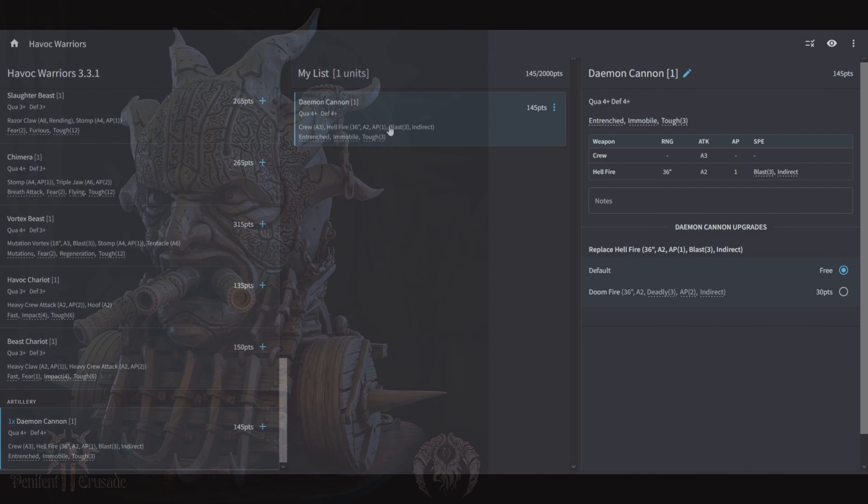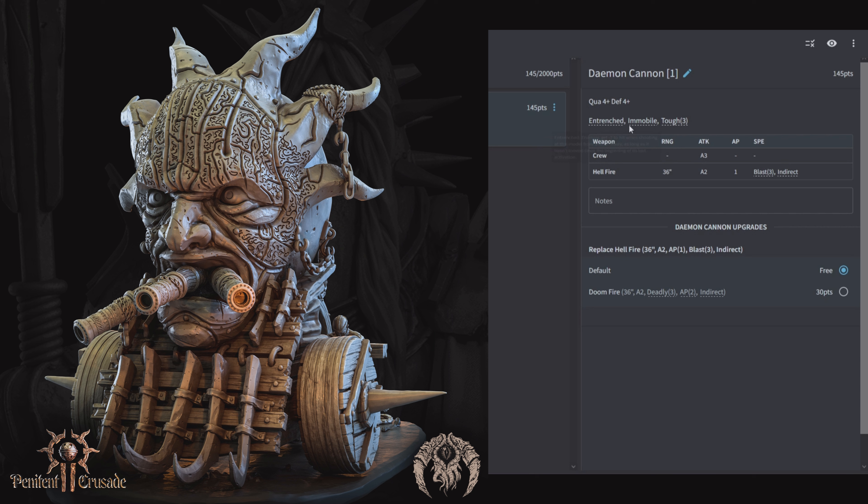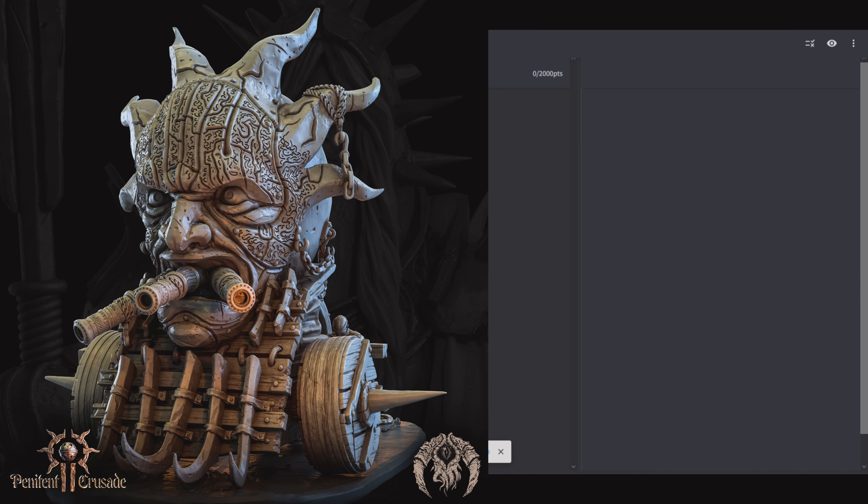Then the last unit in the army is the Demon Cannon: 145 points, Quality 4, Defensive 4, Entrenched, Immobile, and Toughness 3, with 3 Attacks from the Crew and its Hellfire Cannon at 36-inch range, 2 Shots, AP 1, Blast 3, and Indirect. You can switch out the Hellfire for Doom Fire for 2 Shots at Deadly 3, AP 2, and Indirect. I'm going to say something crazy: in the Havoc Warrior Army, there is absolutely no reason to take this unit. Having a big entrenched and immobile cannon at the back of the army feels wrong for a Havoc Warrior Army. You're going to do more work with just your basic troops.